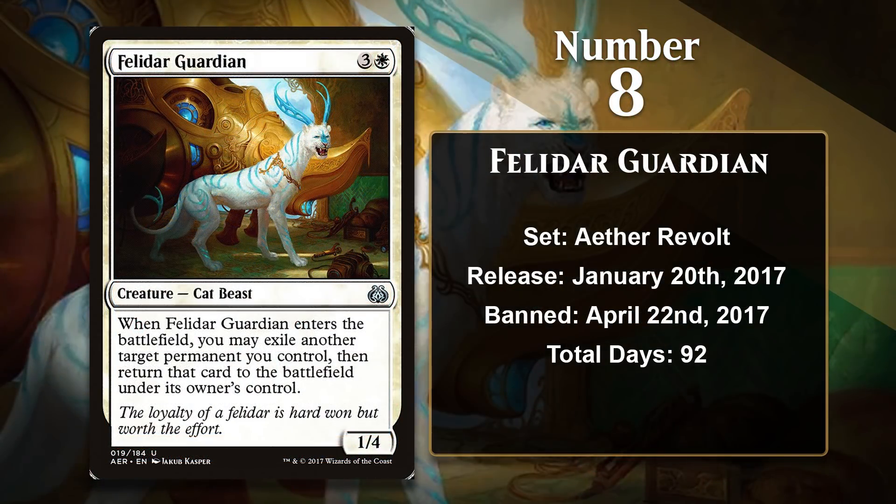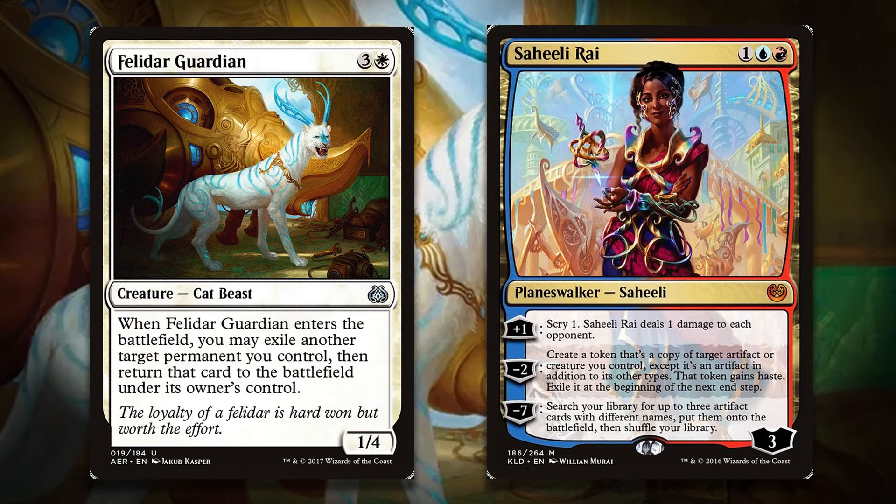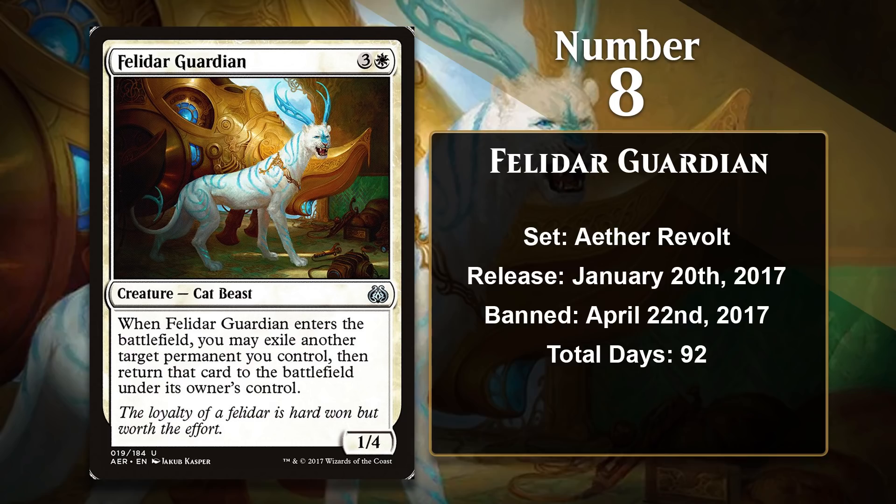At number 8 is Felidar Guardian. While the Guardian isn't colorless and wasn't completely ubiquitous in its format, it was still pretty busted. Wizards has since admitted that they completely overlooked the fact that a turn 4 two-card combo existed between Felidar Guardian and the Planeswalker Saheeli Rai, and that is the kind of combo that is far too fast and consistent for Standard. After allowing the combo deck to exist for a while and waiting to see if the format would find a way to take care of it, Wizards decided to ban Felidar Guardian only 92 days after it was released.